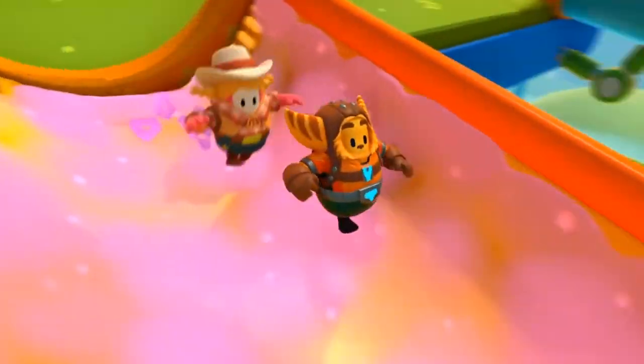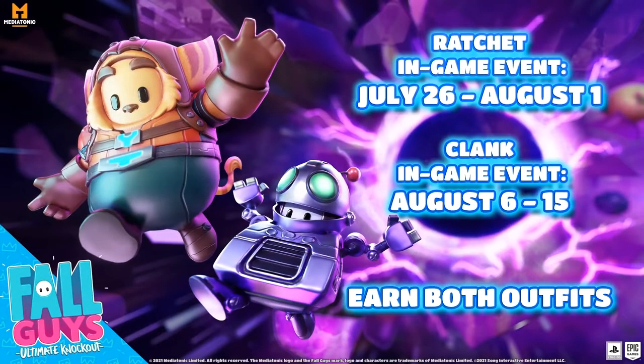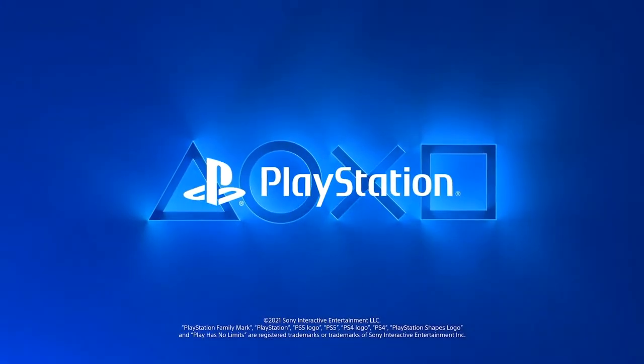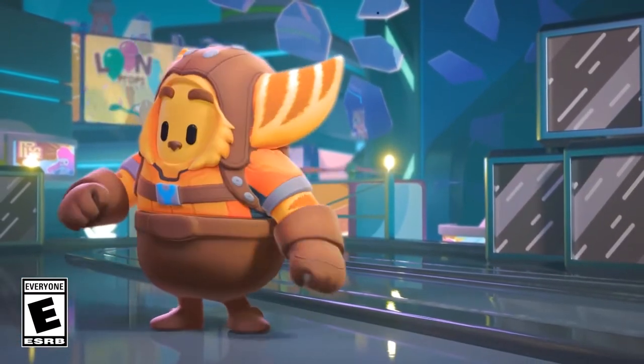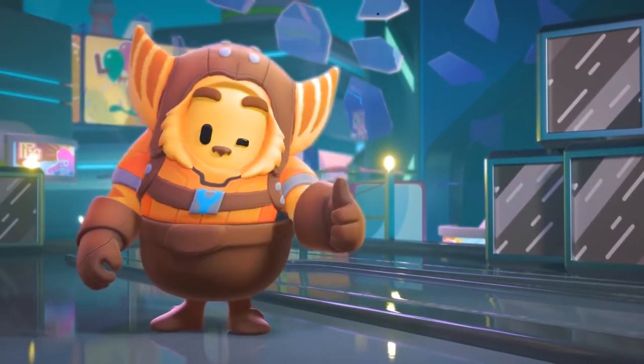There are different dates for both of these events. The Ratchet in-game event is going to be from July 26th to August 1st, and the Clank in-game event is going to be from August 6th to August 15th. You can earn both outfits completely for free.